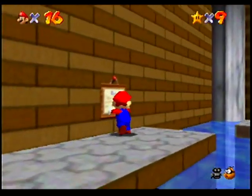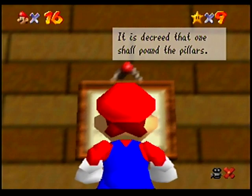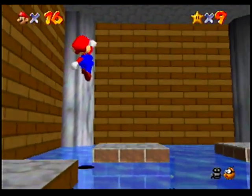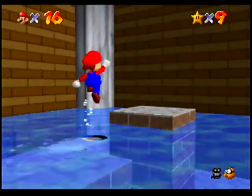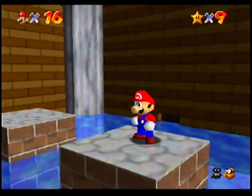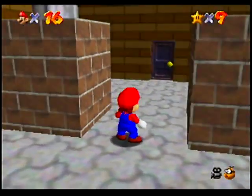So yeah, let's actually check out this water. Over here, we've got a sign. It is decreed that one shall pound the pillars. Alright, I'll do that then. And with that, the water is drained, so we could go through that door now.